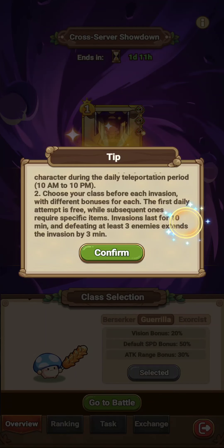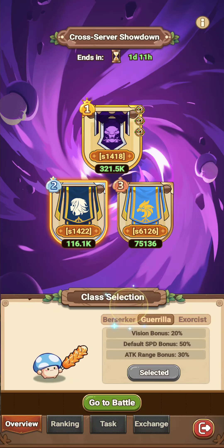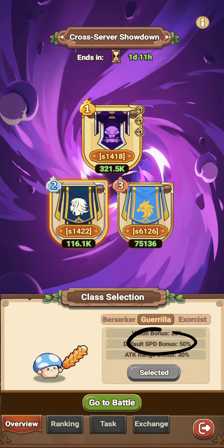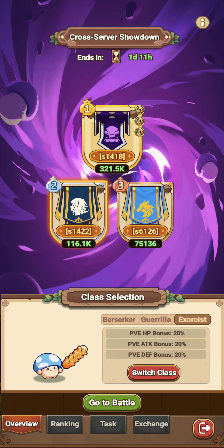Choose your class before each invasion. There are three classes: the PVP class called Berserker, the PVE class called Exorcist, and then Guerrilla for just walking faster. I actually think Guerrilla is best if you're strong. I'm pretty strong in these three servers, so I want the speed because I already one-shot monsters.